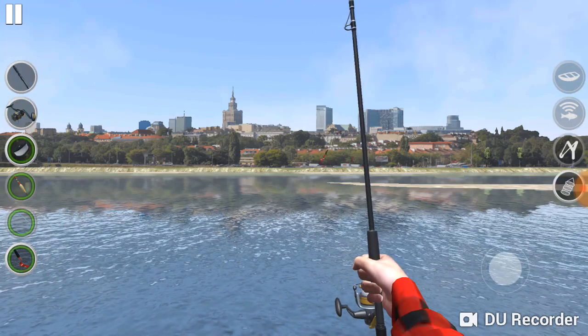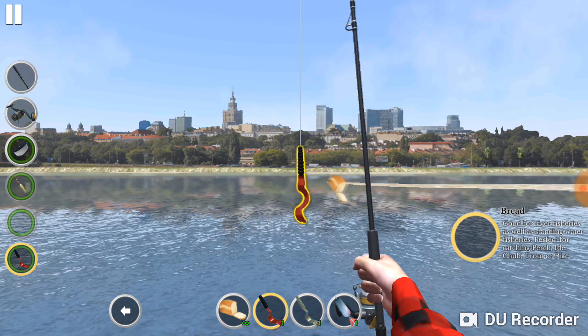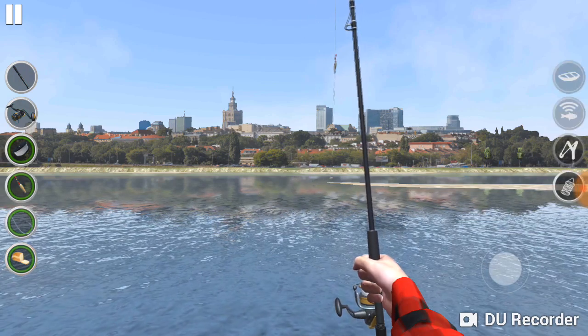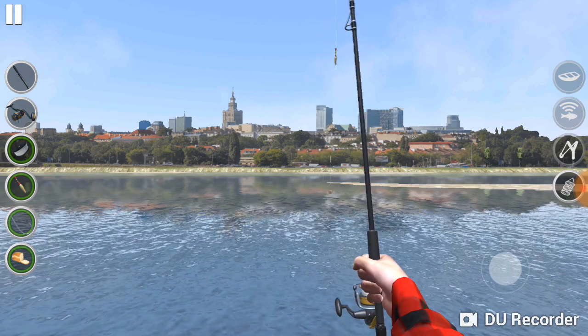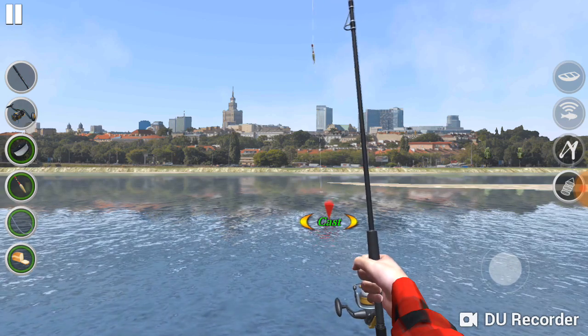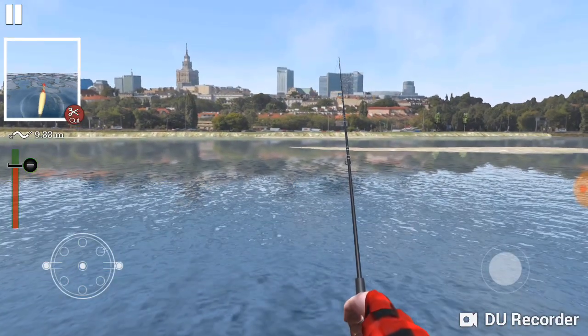I've got my rod already out. You can fish with lures or bait. Let's start with bait — it's just easier to figure out what I'm doing. You've got a bobber set up there, and you can adjust all of that. On the right-hand side of the screen you'll see things that show a boat, fish sonar, a chum slingshot, and your fishkeeper net.